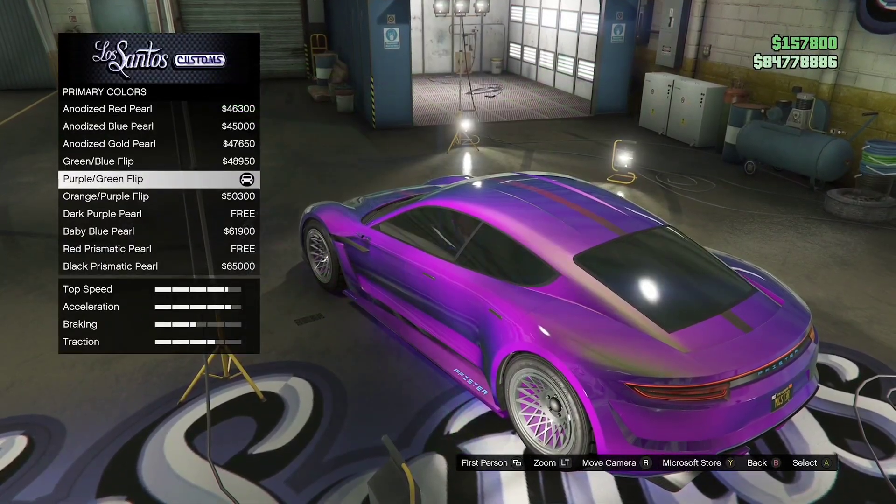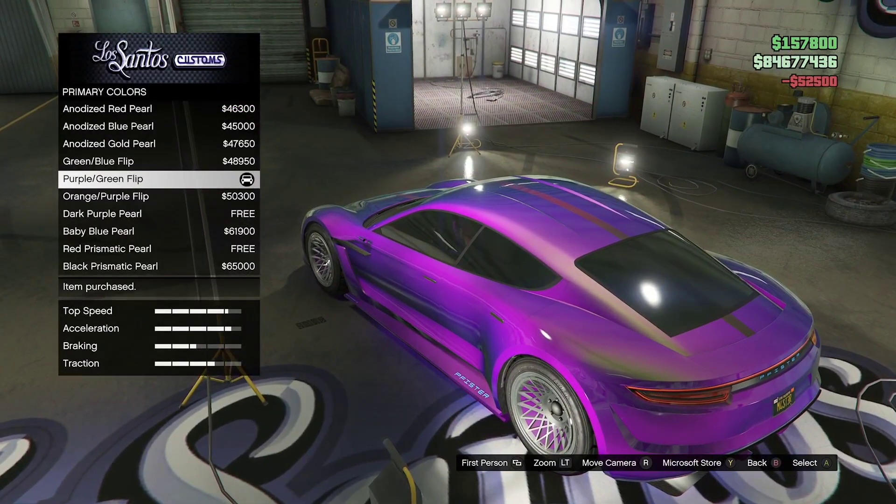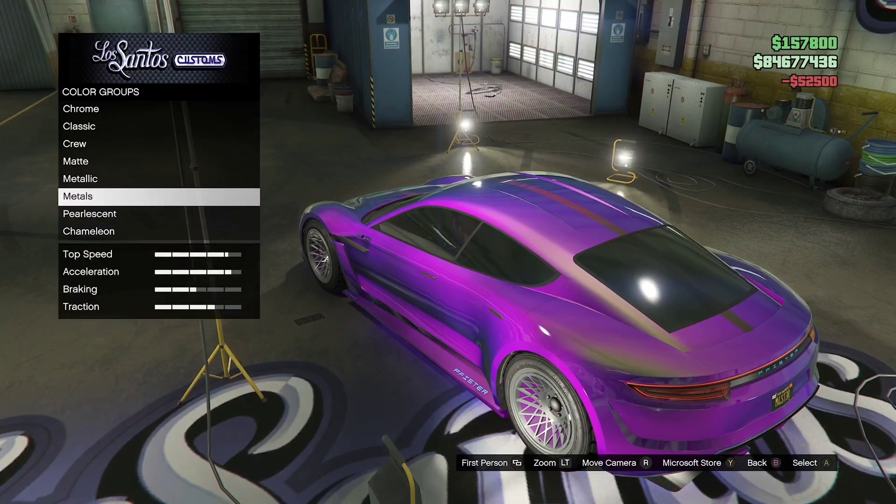What's up everyone. In GTA Online you can put a pearlescent over any paint job. All you simply want to do is put the paint job you want. You'll notice at first you can't put a pearlescent.